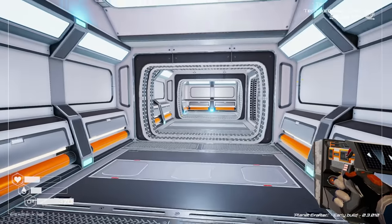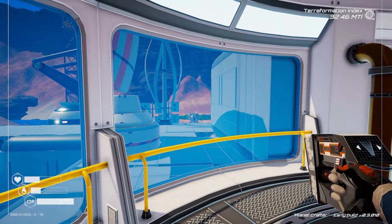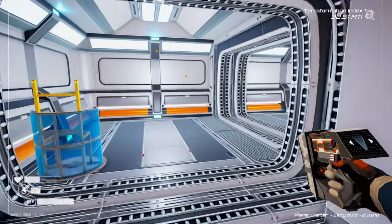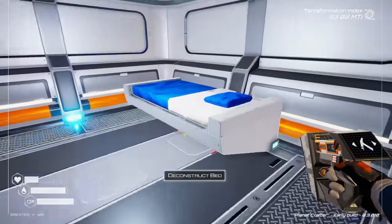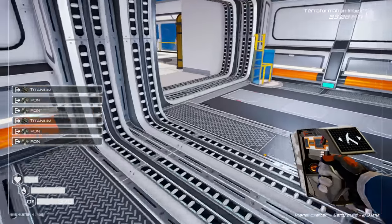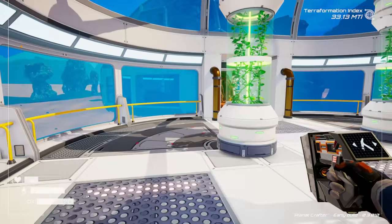We could put another biodome the other direction by removing the room on that side and moving the beacons. Let's go ahead and deconstruct that room and reconfigure the layout for a second biodome. Grabbing items from storage and rearranging.